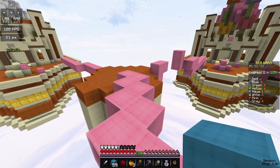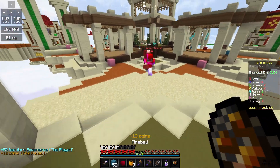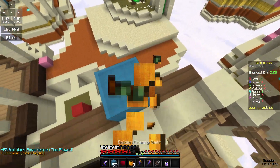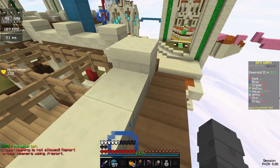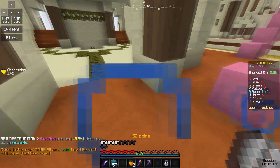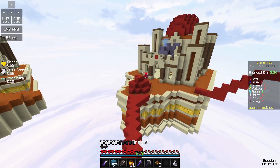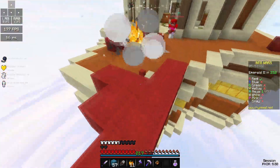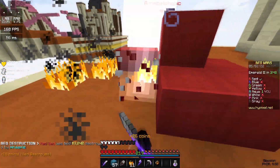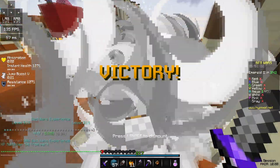They're not at their base — let's go! Oh, never mind, they have diamond armor. Okay, that was actually a really good play. Got the bed — hopefully they'll die to red. Yep, let's go! Looks like we can get this clutch — oh, that was close.